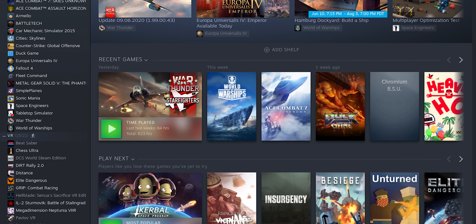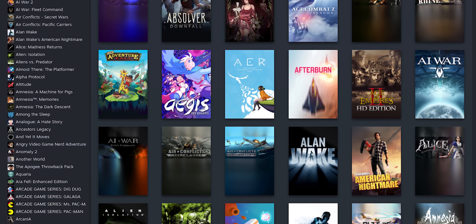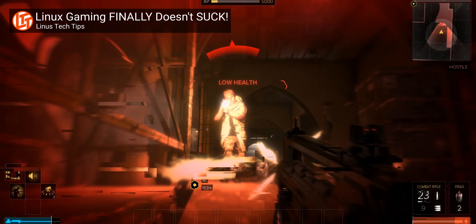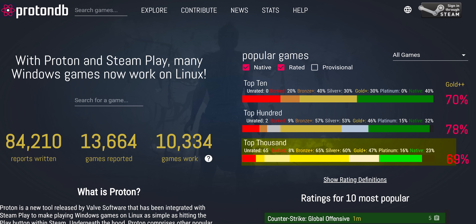Significantly more stuff runs than doesn't. I've got a pretty big library at home, including popular titles like GTA 5 and lesser known ones like DCS and Ace Combat 7. Pretty much all of it works fine. Proton compatibility layer was super cool when we first looked at it — translating DirectX Windows-only games to Vulkan on Linux — and between the official one and tweaked community versions like those from TK Glitch and Glorious Egg Roll, 69% of the top 1000 games on Steam are actually rated gold or better on ProtonDB.